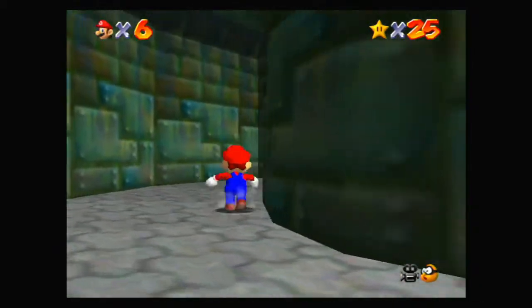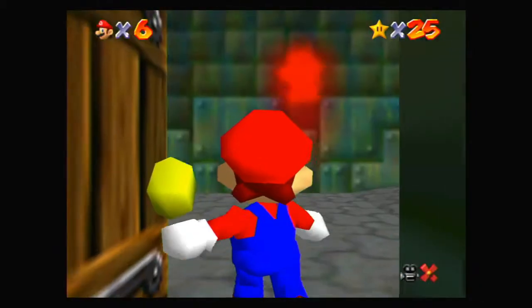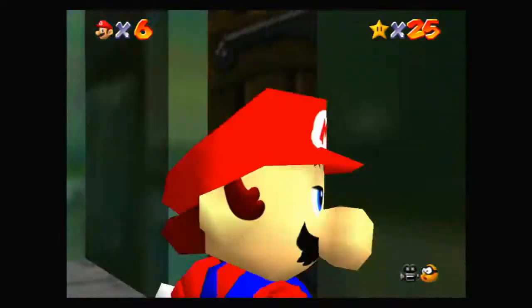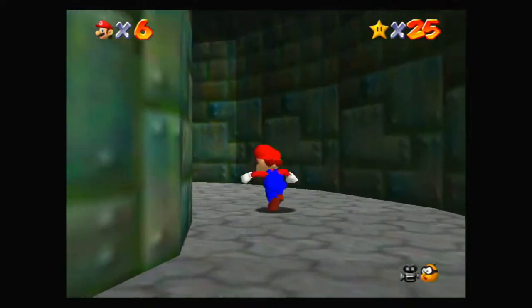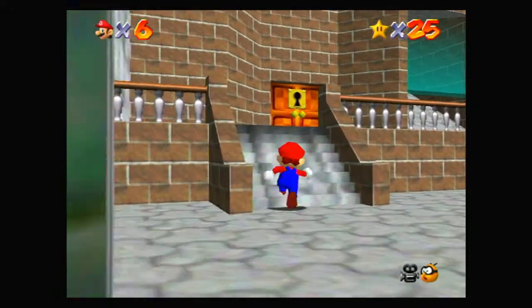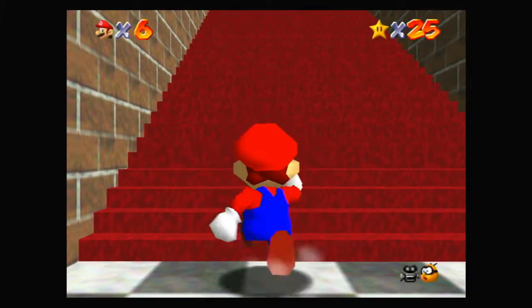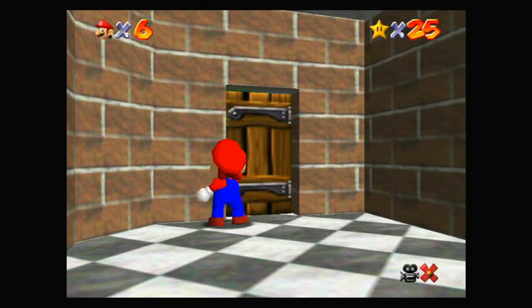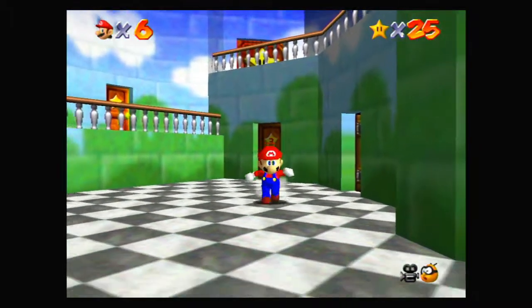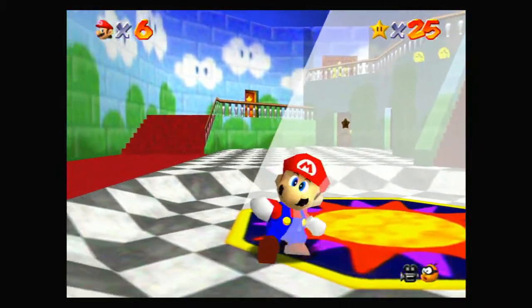We're gonna head back down quickly because Lethal Lava Land is a lot of fun. It doesn't take long to get through it if you know what you're doing. But I need one other thing first — I might as well do the wind cap as well while I'm here and get the star for it.